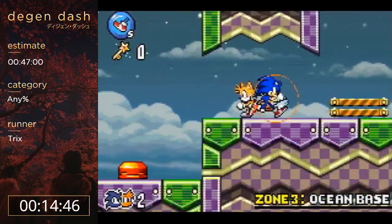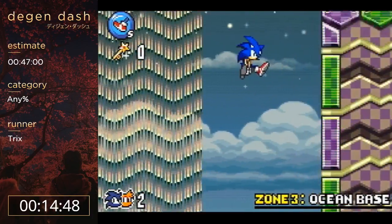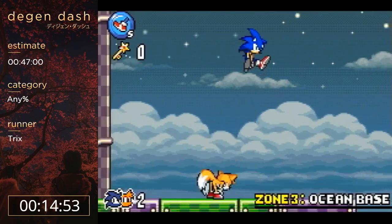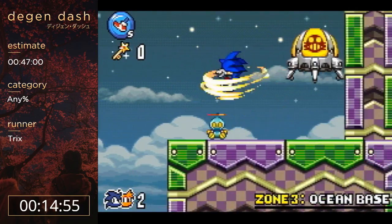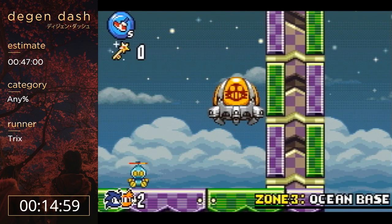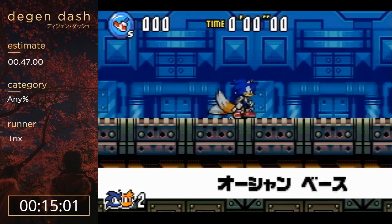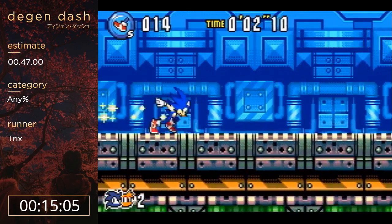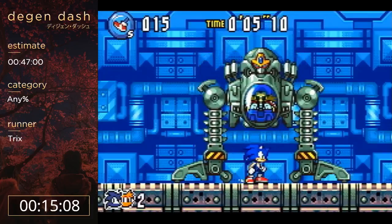The next boss is probably the biggest reset point in normal runs because there's so much RNG. That's kind of why I haven't been playing it too much lately. There's RNG where you can randomly lose your speed on slopes, there's RNG on the Gemeral mini-boss, and there's also two major points of RNG on just these normal bosses.